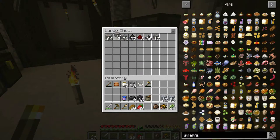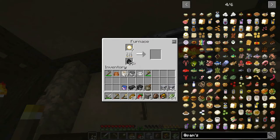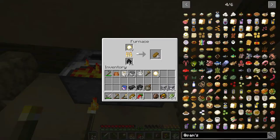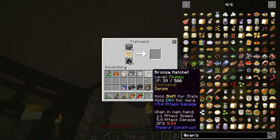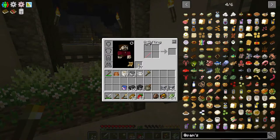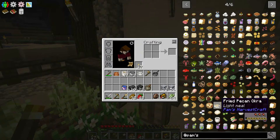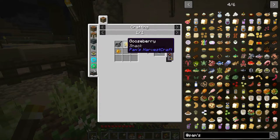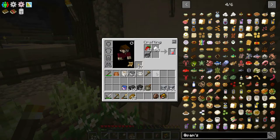The saucepan is just a single ingot and a stick. Let's grab eight iron ingots - we'll interrupt one of the furnaces, take out the iron, drop the rest back in. We'll grab a stick while we're waiting and combine the iron and stick together to make a saucepan. Then we take our sugar cane, convert that into sugar, and combine our strawberries, sugar, and saucepan together - that's going to make strawberry jelly.